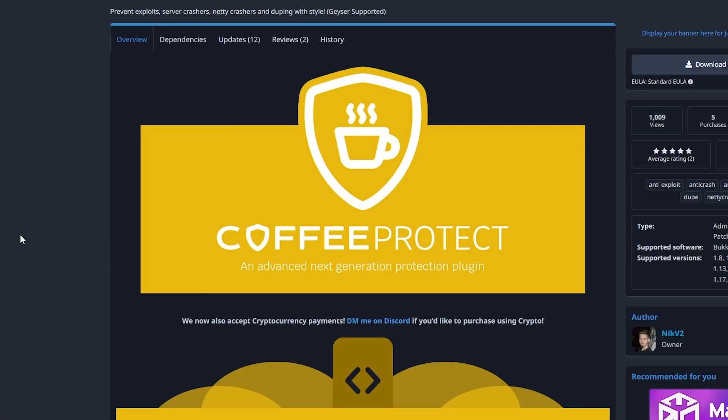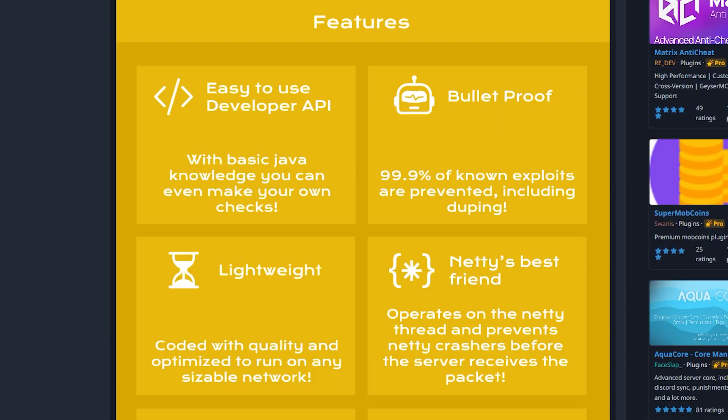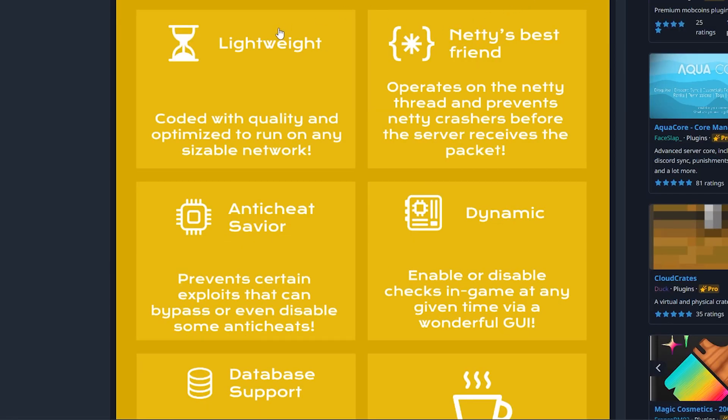So how does it work? Coffee Protect is a protection plugin. It protects your Minecraft server from exploits, server crashers, netty crashers, and duplication glitches. It also has support for Geyser MC, meaning that if you allow Bedrock players inside of your server, this plugin won't be flagging them. It has an easy-to-use developer API and prevents most known exploits, which includes a lot of duplication glitches. This plugin goes so far that it even fixes duplication glitches that might occur in other plugins, most notably auction plugins.